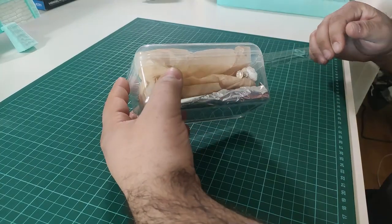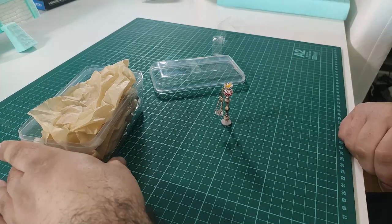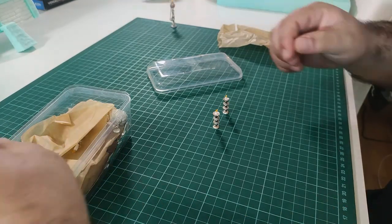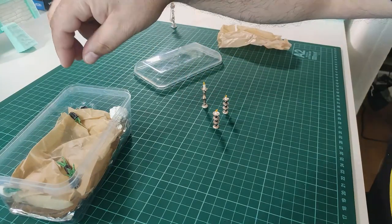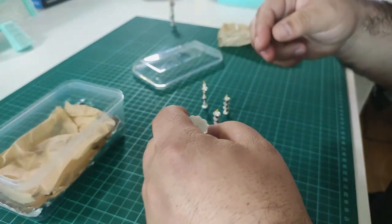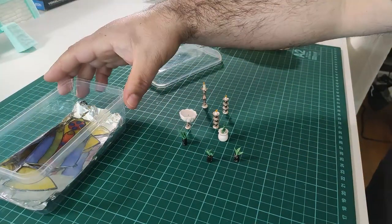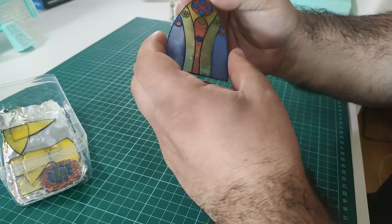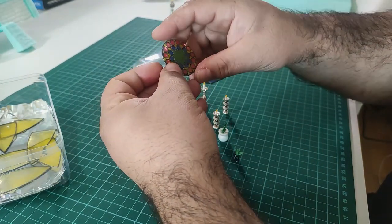Once I told a couple of friends I was doing these projects, they volunteered to make some props. Their Instagram account link is in the description. So they made these gothic candelabra, a couple of plants for my temple, this font, and most importantly these beautiful stained glass windows. You should really check them out — they make all sorts of stuff from polymer clay, foam clay and resin.